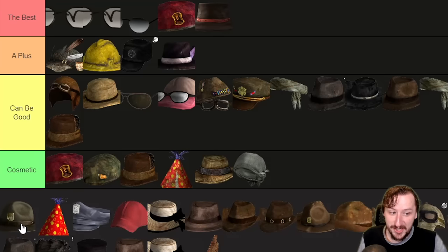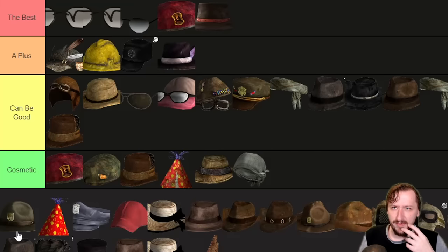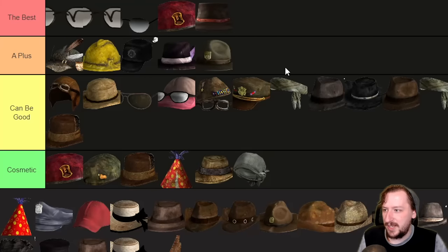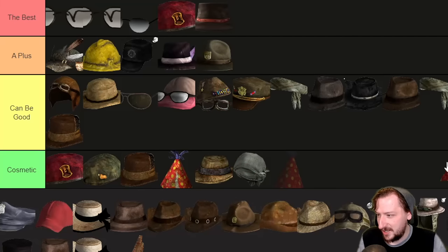Then we've got the Park Ranger Hat, which is a little bit different. You can find a couple of them across Zion in Honest Hearts. It protects for one, weighs one, and gives you plus one perception and plus five survival. Plus five survival isn't greatly needed in a lot of instances, but it can make food a little bit better on hardcore, heal you a little more, and unlock certain recipes — so it's not useless. I'm just going to put it in A-plus. Then we've got the Party Hat — same as the Destroyed Party Hat, just looks nicer — so it's going into cosmetics.